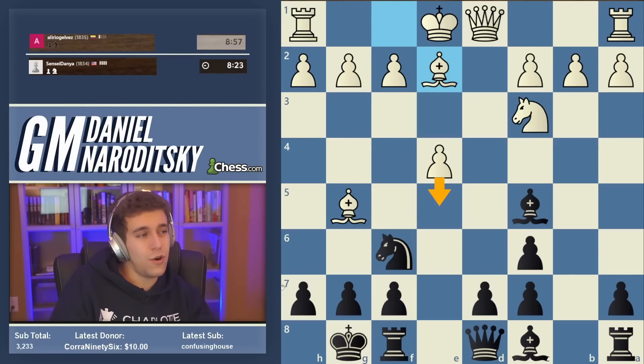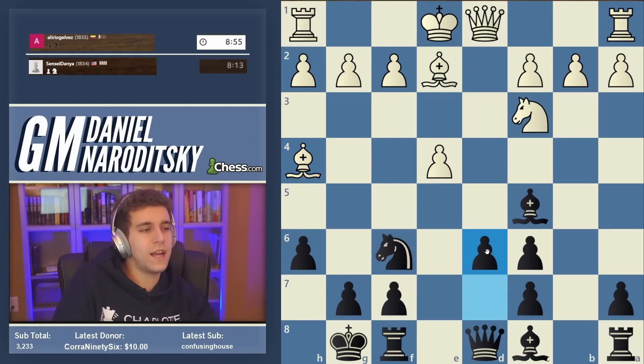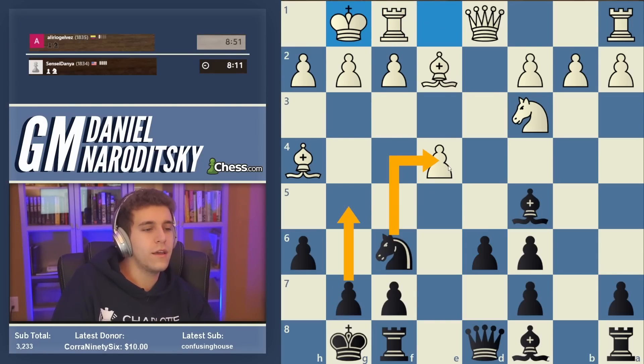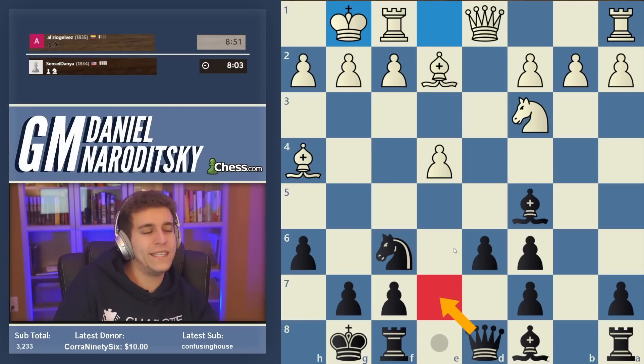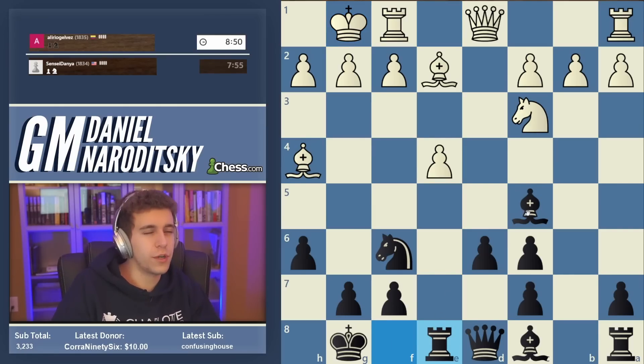Okay, now e5 is kind of a thing — so do we throw in h6? A lot of people wonder about that. In many cases it doesn't really matter, but in this particular instance I like throwing in h6, and there's a specific reason: after we go d6 and then rook e8, we have the possibility of winning the e4 pawn by playing g5. I kind of like that concept. Rook e8 is good — we can also go queen e7 and try to get the queen to the center. But I like the traditional rook e8, let's play it old school.